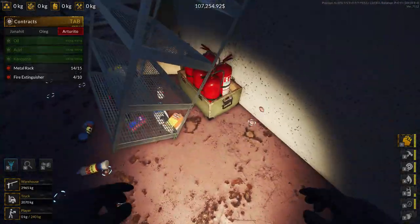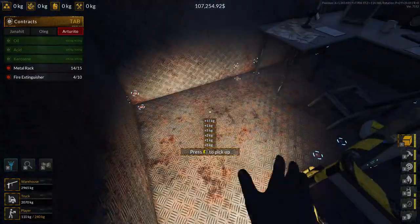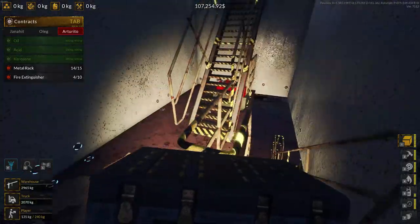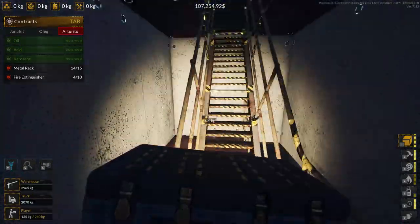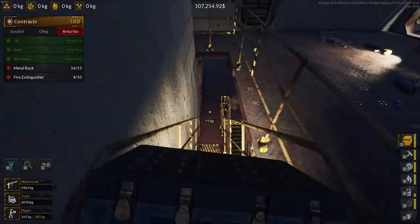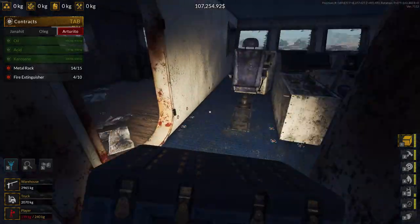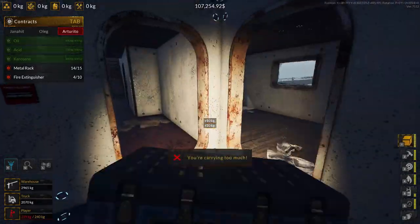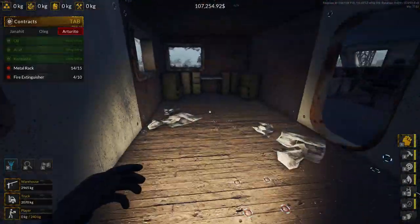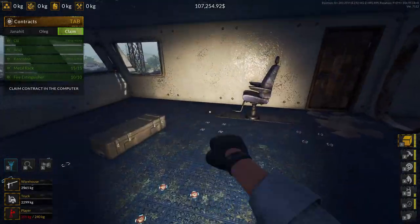Head up and grab this fire extinguisher, that set of fire extinguishers, and the furniture back here. Head up one level, grab these fire extinguishers, then head up another two levels and grab that fire extinguisher — that's the last we need. Then while you're in here, grab wood and bridge modulars and stuff; that's to get your copper. Just chuck your box as needed.